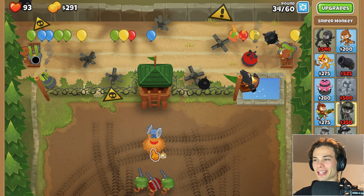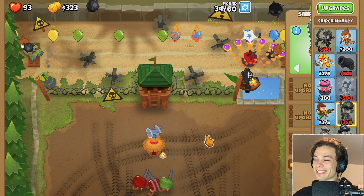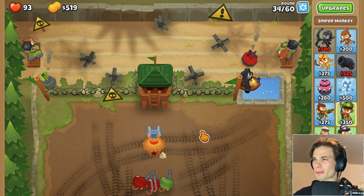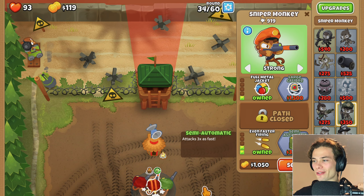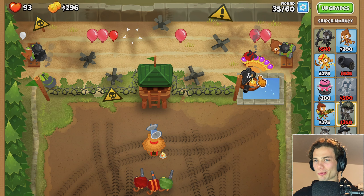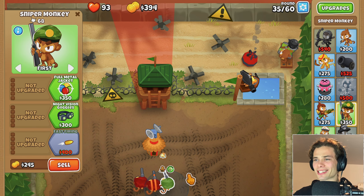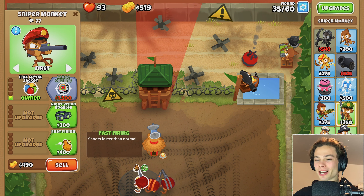Thank goodness for that. Full metal jacket for you, and I'll get full metal jacket for the other guy. Then I should be fine for a couple rounds. But it's almost round 40, and I do not know how I'm going to be taking out this MOAB. I guess even faster firing just to try and do some serious damage as it cruises through every single path. It's going to be some sketchy stuff. Upgrading this one, faster firing as well.